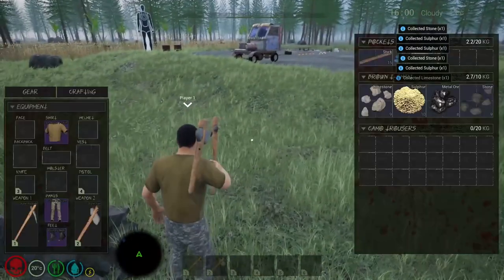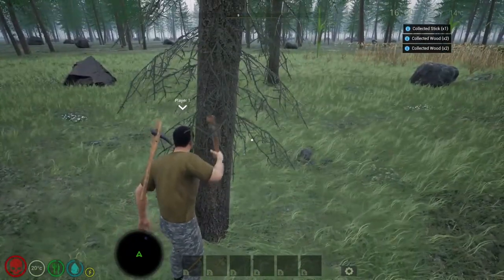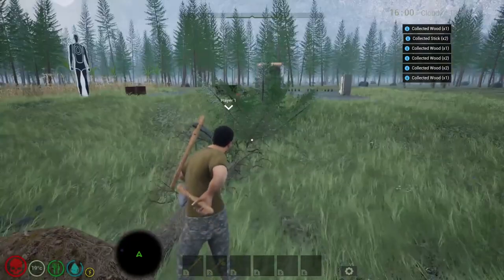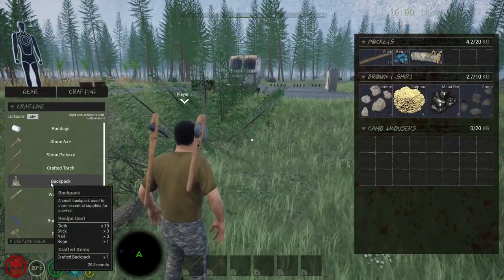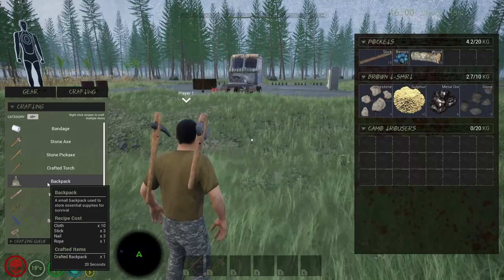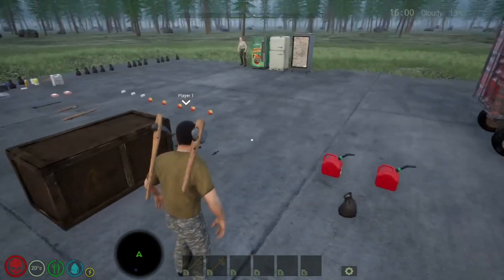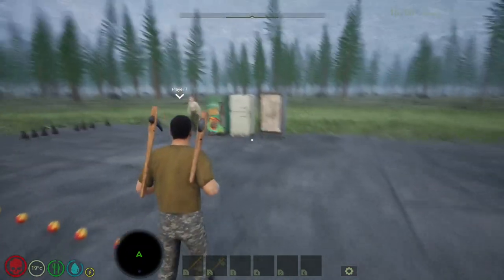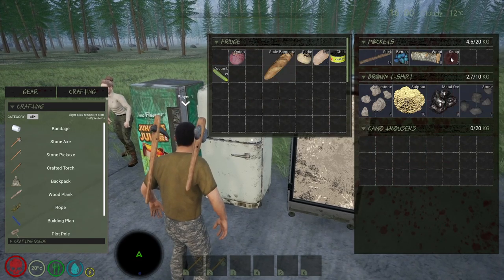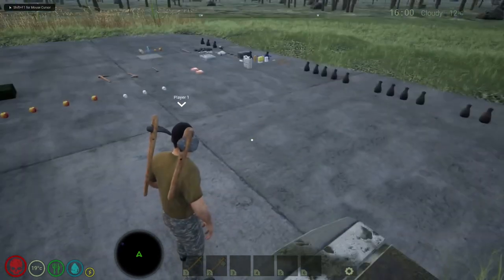From trees you'll get wood and sticks, and so on. The goal really is to craft a backpack. For that we need three sticks - which we have - but we don't have nails, cloth, or rope. To obtain cloth or nails, you would loot nails in containers in the world, or you could craft nails with scrap metal, which you can gather from any metallic food or drink item, which returns scrap metal.